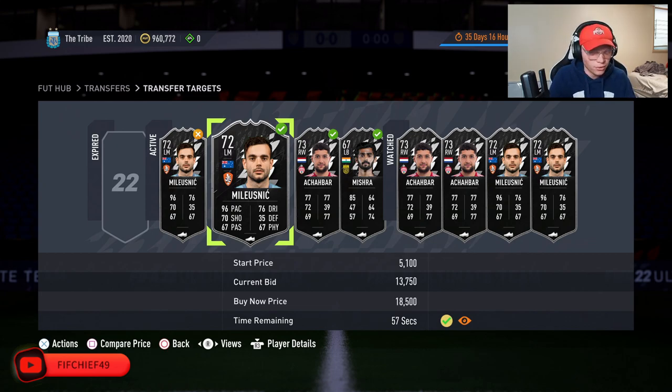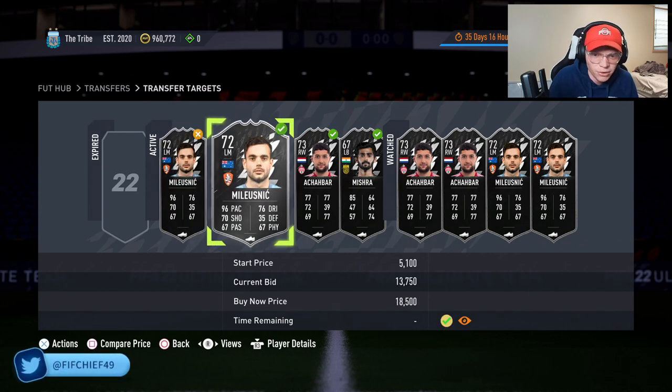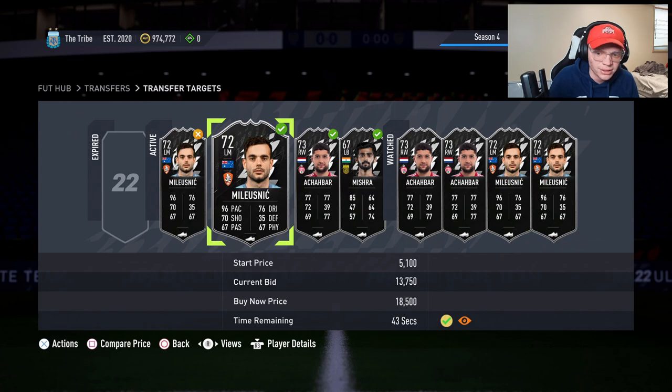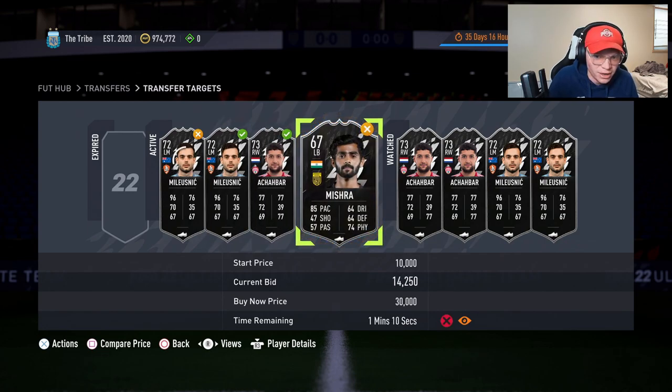Sell them for 15,250 times 0.95 — we get 14,487 coins out of those. So if you pick a card up for 14k you're making about 500 coins after tax, which is really nice. I'd prefer not to pay 14,250, but it is what it is.